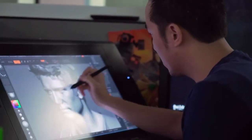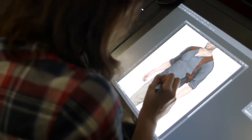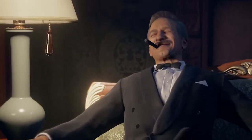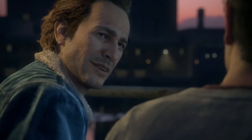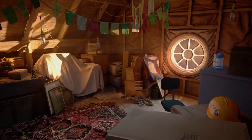Nathan Drake in-game has at least 11 to 12 outfits, and that's just for Nathan Drake. Think about we have Elena, we have Nadine, we have Rafe, we have Sully, we have Drake's brother. Everything suddenly needs a level of thought and scrutiny that we didn't have to do before. It makes a much more rich experience, a much more immersive experience, but it takes a lot of time.